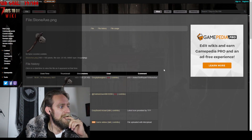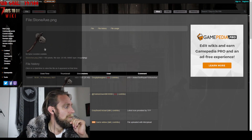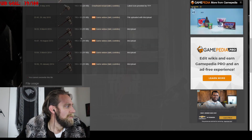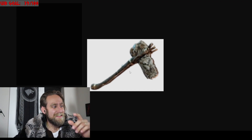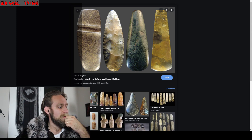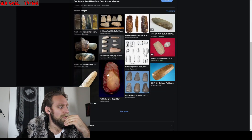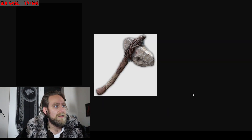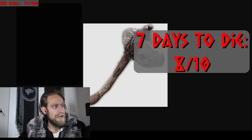Seven Days to Die — the stone axe is not bad. It's gone through many iterations. The earlier one I actually like better, because the uniform shape is more in line with what you see with a lot of stone axes — they're kind of square, rectangular in shape. But ultimately this is not terrible. It's just a rock on a stick, and I get that. I'll give them an 8 or 9 out of 10 as well.